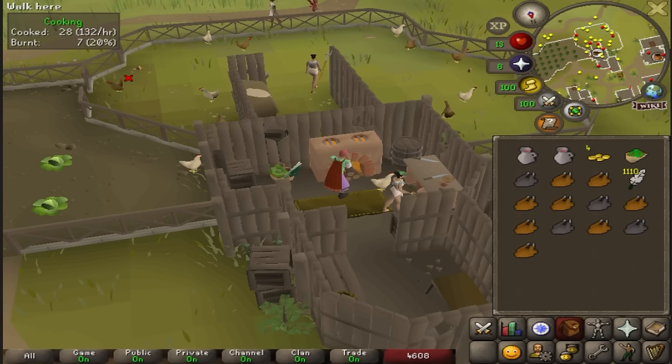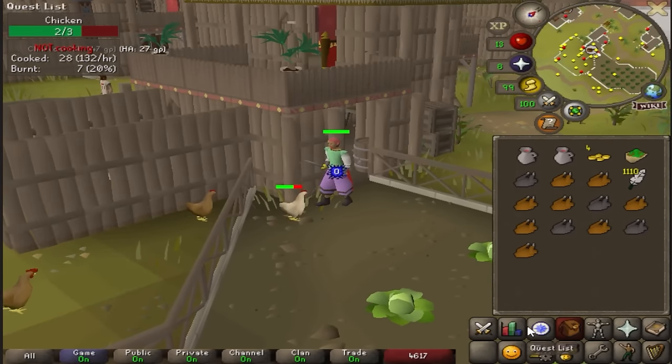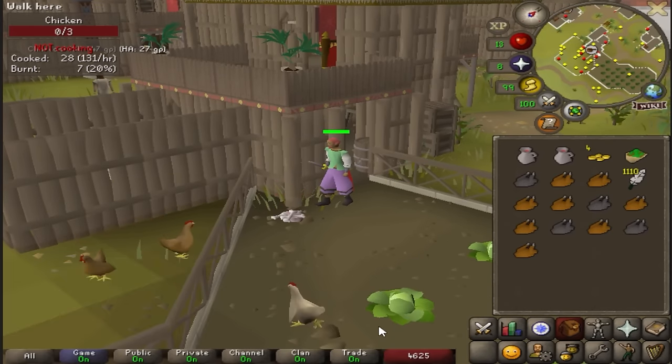I decided to get some easy levels while brainstorming for this account. There is a range right next to this chicken pen — I trained combat, prayer, and cooking all at the same time. And I'm keeping these feathers — I'm sure they'll have a use at some point.